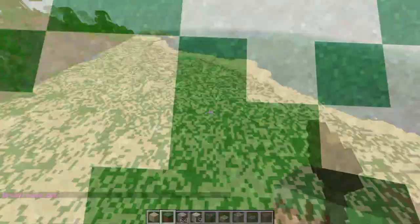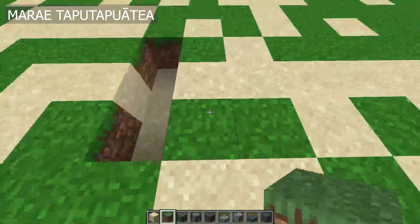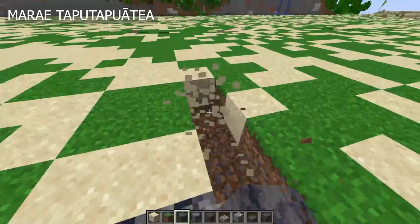Marae Tapu Tapuetea sits towards the edge of the peninsula, looking out towards Te'avamo'a. This marae was built by 1000 AD at the latest, but while there has been a lot of archaeological work done on the site, there aren't many publicly accessible documents talking about what was found.